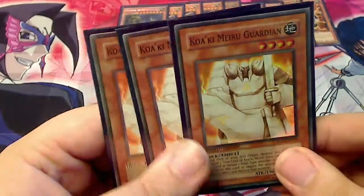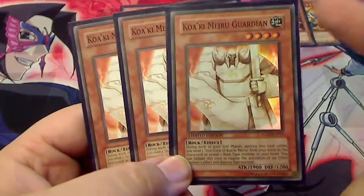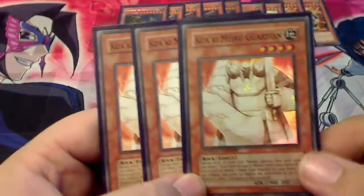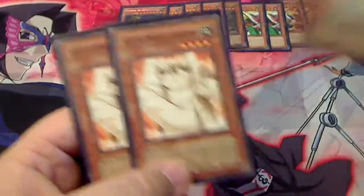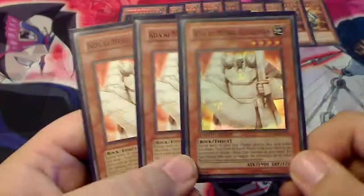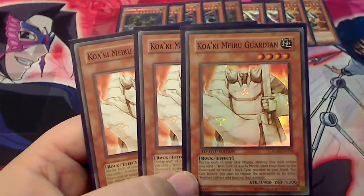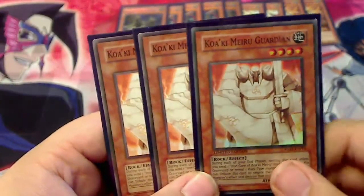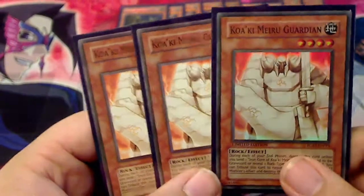Next, we have three Kokai Miru Guardians. These are basically your effect veilers, except they're actually on the field and have 1900 bodies. They're 4-star, rock, Earth — all that fun stuff. These guys will just let you say no to monster effects — not just from the field, so it covers hand traps too. Which is great, unlike some Xyz cards called Photon Strike Bouncer that won't be named.